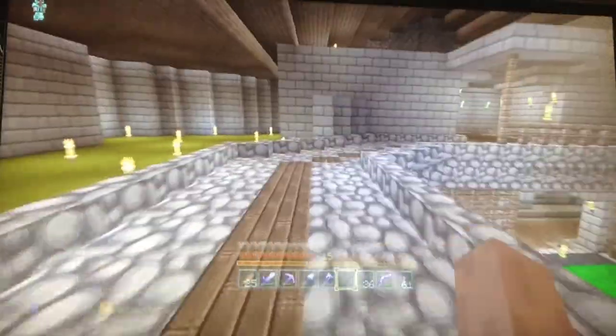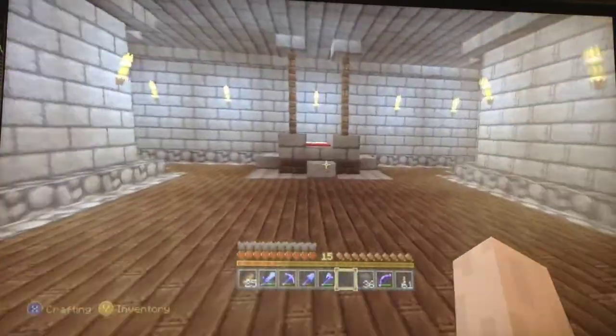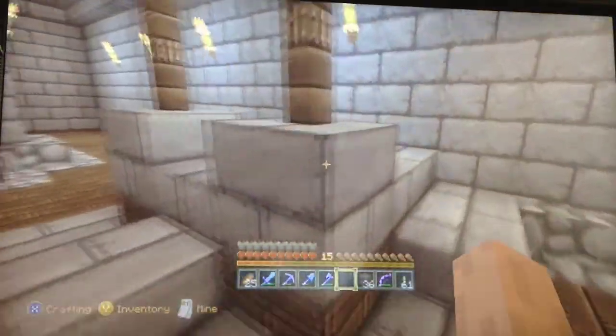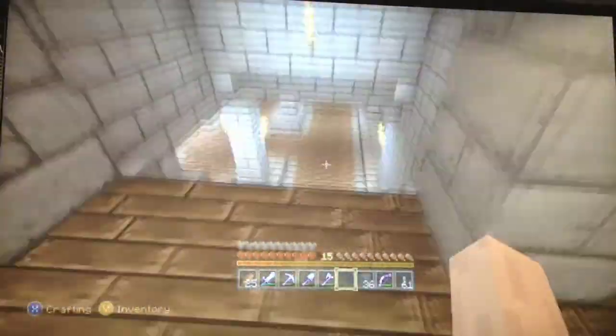Over here is my bedroom — master bedroom. It doesn't really have much other than a small bed. Here are stairs going downstairs.